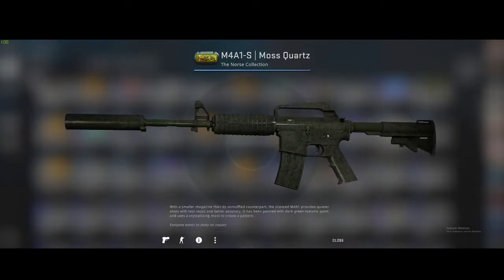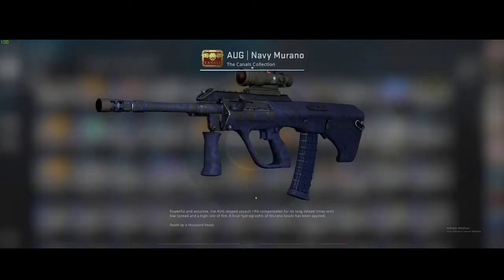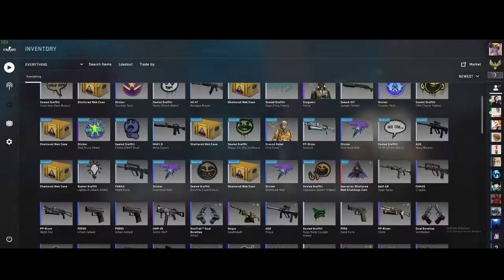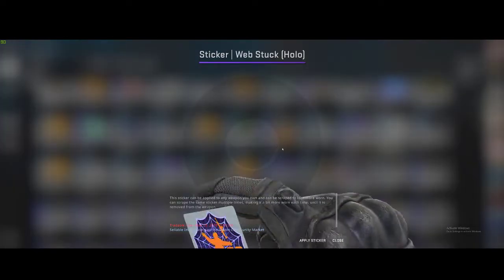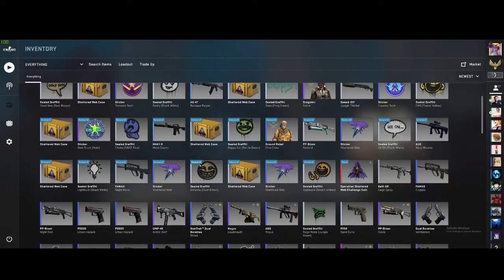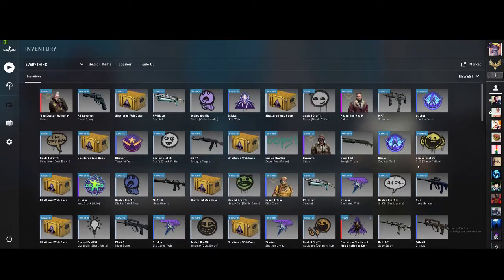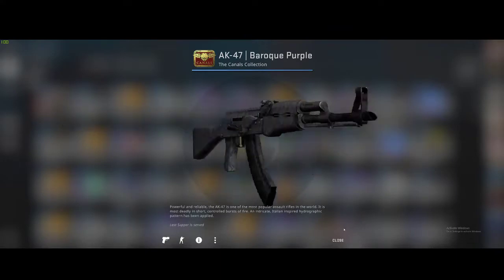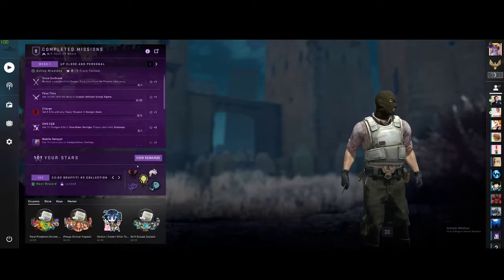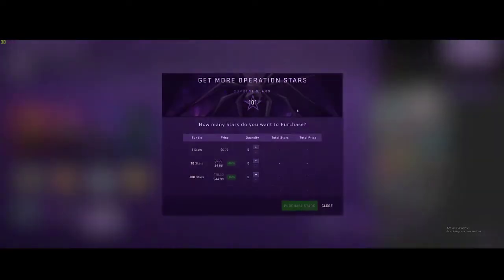Actually this is factory new — that doesn't look bad. Is this minimal wear? Yeah, minimal wear. Obviously not every skin collection drop you get is going to be a good one, as you can tell. That sticker looks nice though. Anyway, how much is it going to cost to buy another hundred?